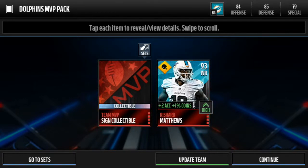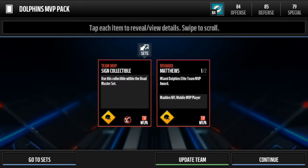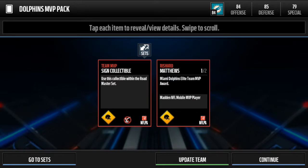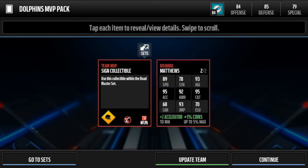There we go. So I got the Rashard Matthews 93 overall wide receiver, plus two acceleration, plus one coins. And then we got an MVP card for Tom Brady — we can sell them. I didn't know that.